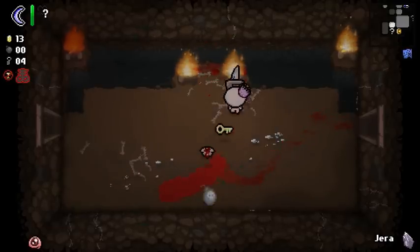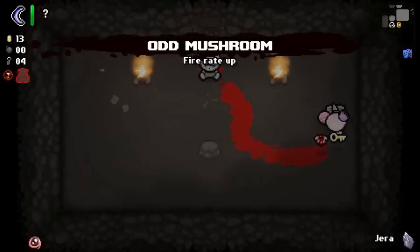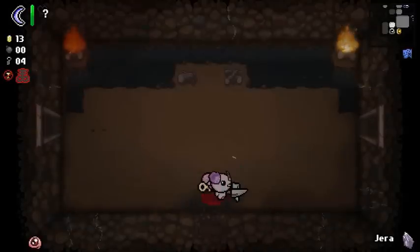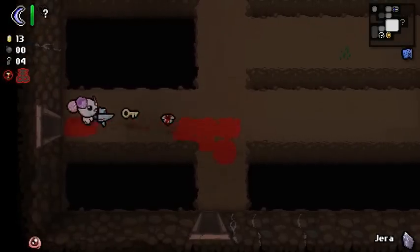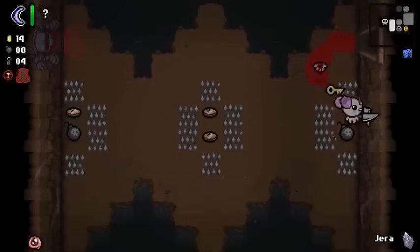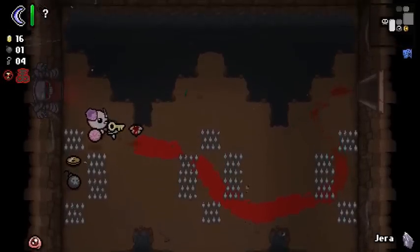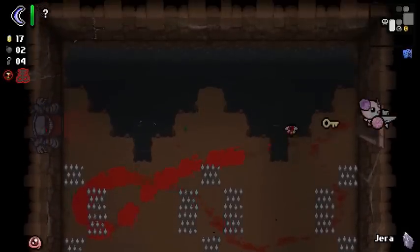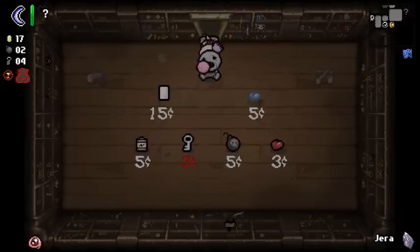I gotta get used to using both Trinity Shield and Mom's Knife in conjunction with one another. Skinny on Mushroom might lower my damage, but let's try it — it'll give me a little bit more range with Mom's Knife. At least I'm not taking Soy Milk; that's apparently a very bad thing to get with a knife. Only this time we have a soul. Sorry to all you redheads with freckles — actually, some of them are quite hot. Let's just take the Blank Card. We'll call it a day.